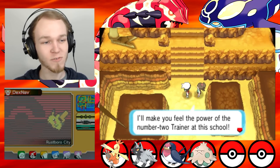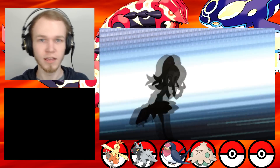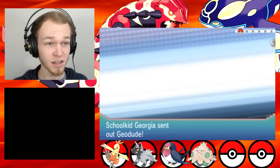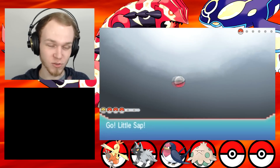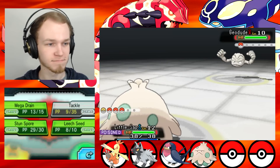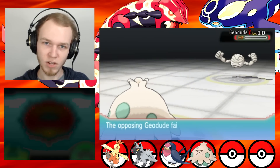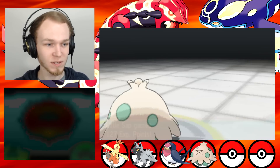'I'll make you feel the power of the number two trainer at this school.' So I assume Roxanne is the number one trainer at the school. You were challenged by school kid Georgia. Another Geodude. I understand that you're Rock type, but given that we're in Generation 3, you could have some diversity — especially considering Geodude isn't even in Gen 3, so whatever. What matters is that we're going to kill it really quickly.